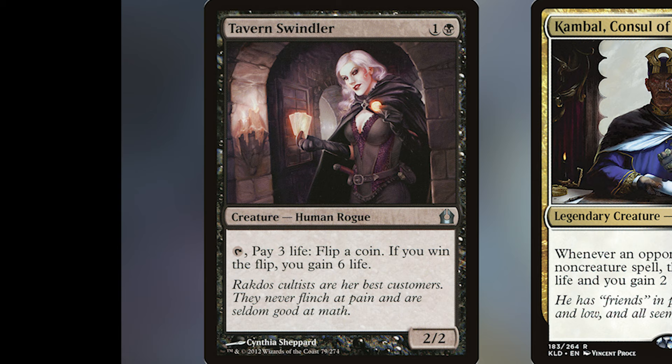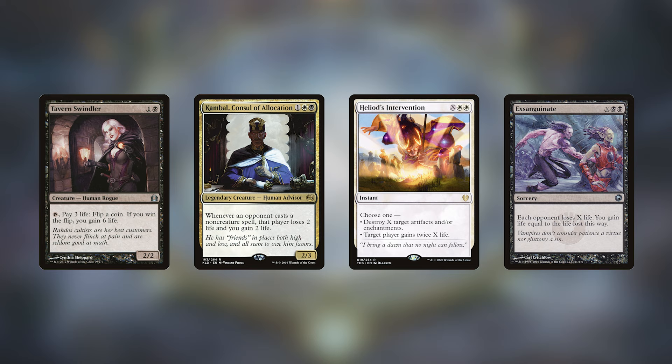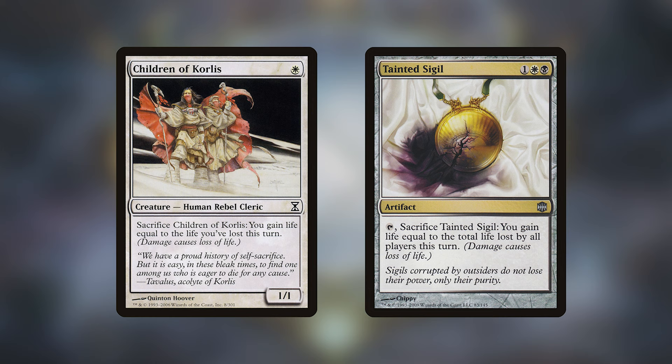We have all-stars for gaining life and punishing opponents: Kambal, Consul of Allocation, and Exsanguinate can be hail-mary plays. Children of Korlis and Tainted Sigil I would highly recommend playing in any strategy — because you're going to be losing a lot of life off Varic's trigger, so sacrificing either of these to gain back all the life lost in a turn allows you to continue the game and nullify the costs you're paying.